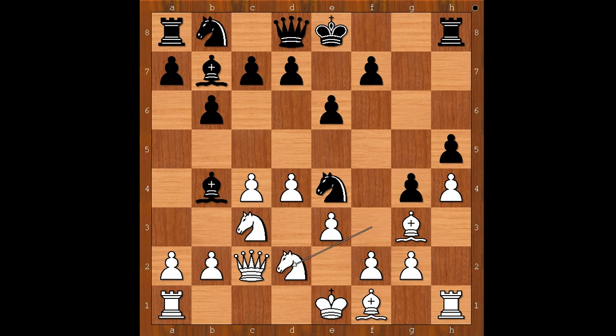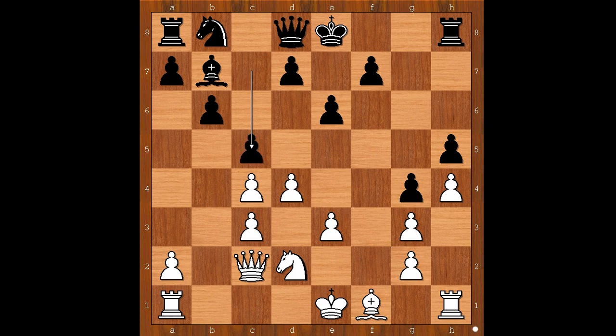If Nd2, Bxc3, Bxc3, Nxb, fxg3, c5 and Black is better. Back to our game.